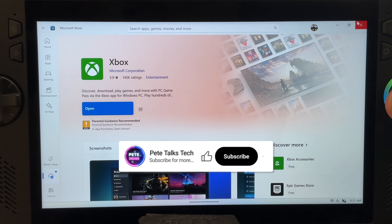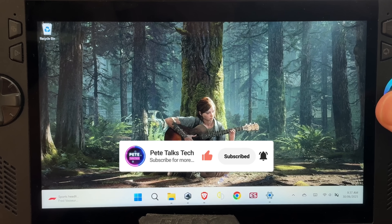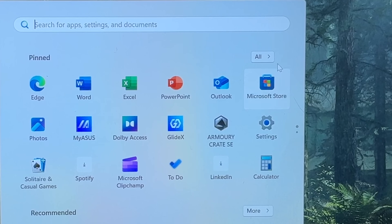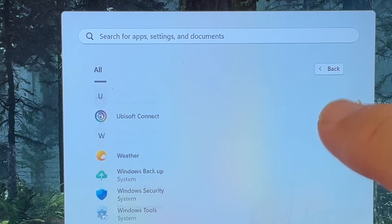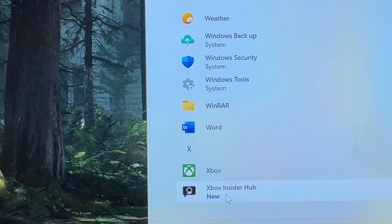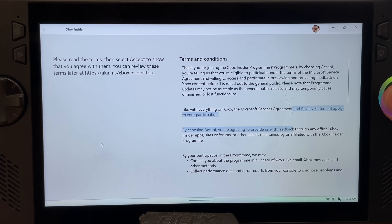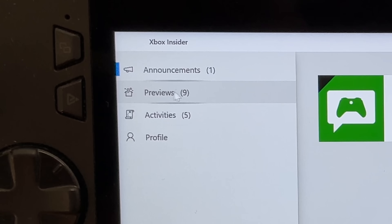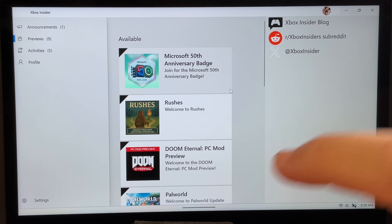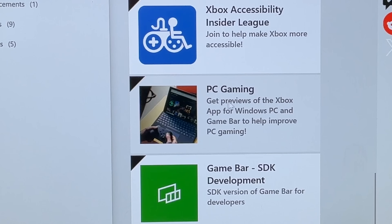We can now close the Microsoft Store. For step three, let's enroll into the Xbox Insider program by hitting the Start menu, then All, then scroll right to the bottom and click on the Xbox Insider Hub app to launch it. In the app, let's click Join, scroll down the terms and conditions, then hit Accept on the left, click on the Previews tab on the left, scroll all the way down and click on the PC Gaming button.